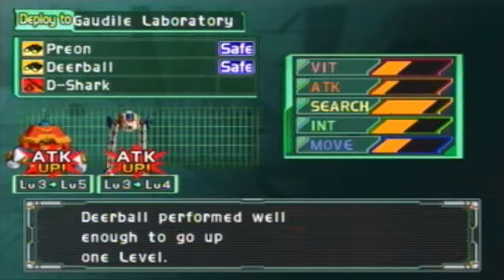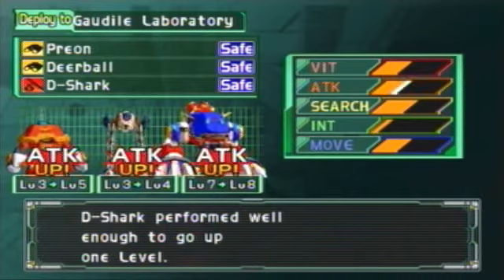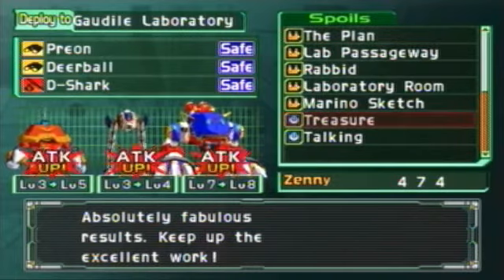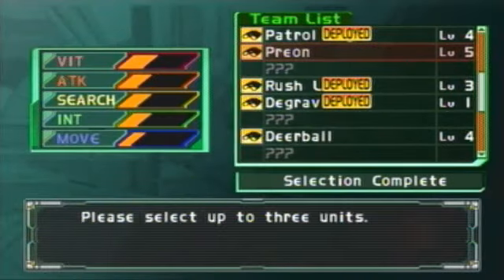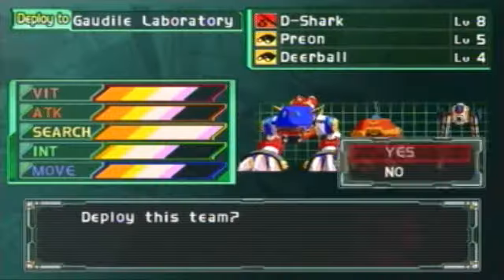You leveled up. You leveled up. Ooh, you're almost done. I think 10 is the max. Once they get to the max, they'll have a crown next to them. We got Marino Sketch. Rabbit. Talking. No keys. That's too bad, it's okay though. Prion and Deerball. Sweet.